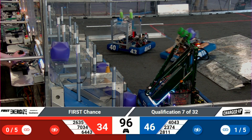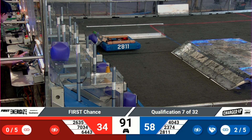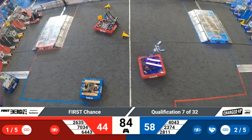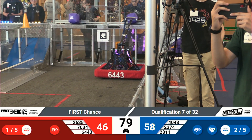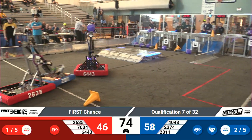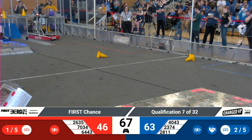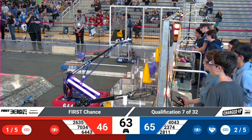26-35 is looking for a home for that cone that they've got, hopefully able to drop it somewhere and score some points. The Nerd Herd again is waiting in their feeder area to try and get a game piece so they can score more points for the Blue Alliance. 28-11 and 26-35 are having a little bit of a pushing battle in the middle. 26-35 just pushed them out of the way so 64-43 could zoom on past to get that cube and place it for the Red Alliance.